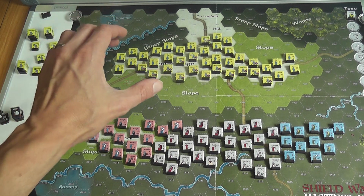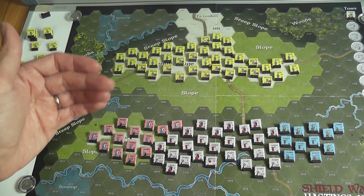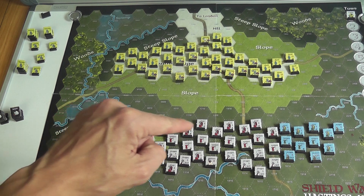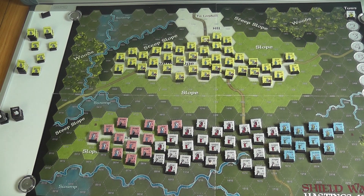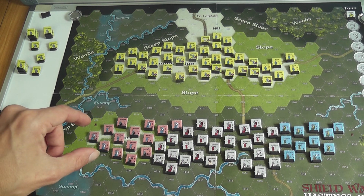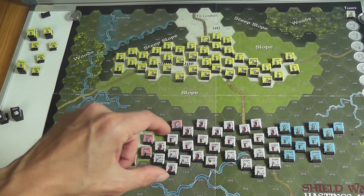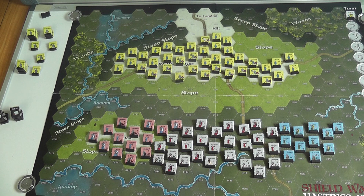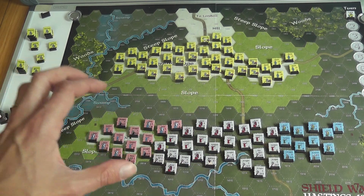Here you have the Saxons ready to defend at the beginning of the game. The Saxon player sets up his units north of a line to take advantage of the hill, and the invader sets up south of or on that line. The invading player represents a coalition of Norman, Breton, and French forces, but for simplicity this side is simply called the Norman side.